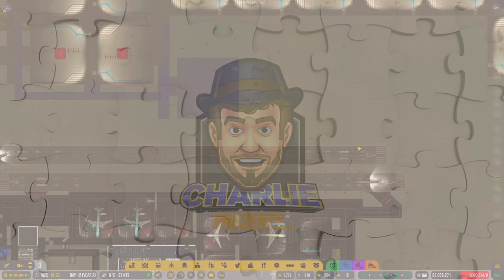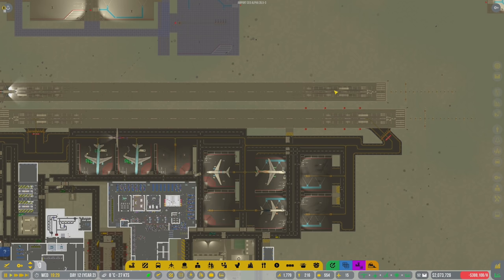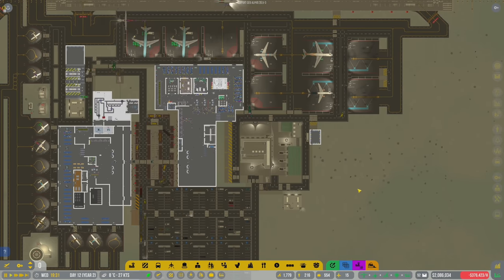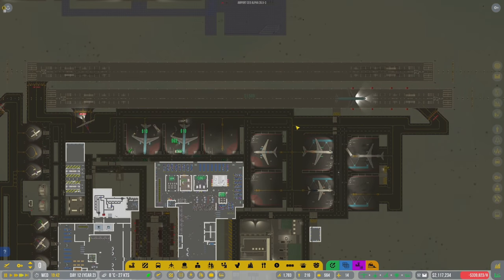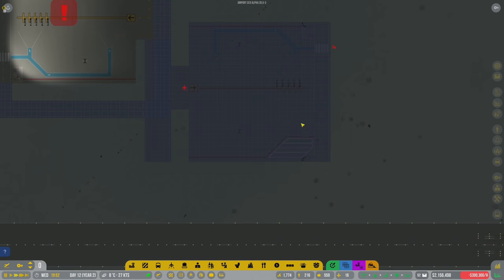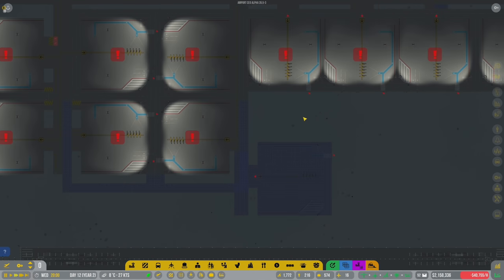Welcome back to Airport CEO. I've got enough money now to start hammering away. As long as I keep the clock running the whole time, I think I'll make enough money to offset what I'm spending in real time. You'll notice it says negative 300,000 per hour - that's just because I just laid this down.